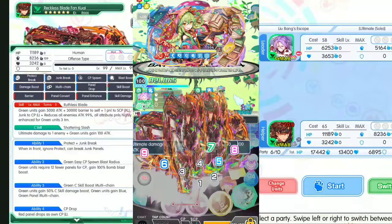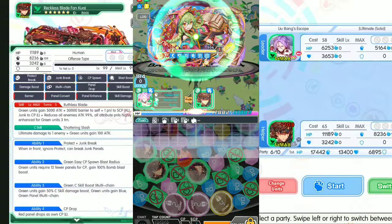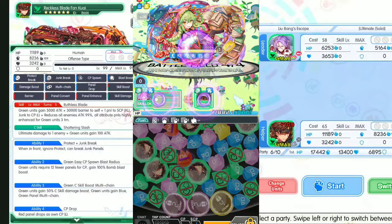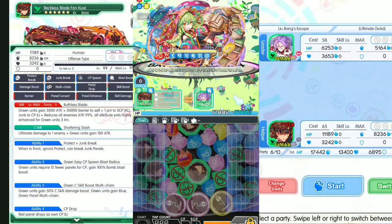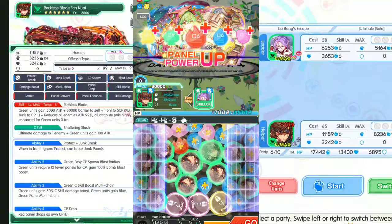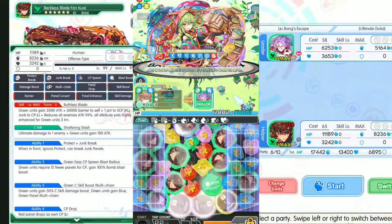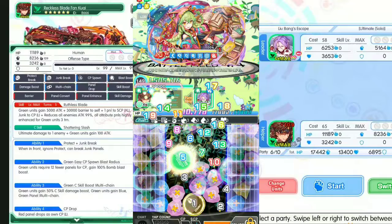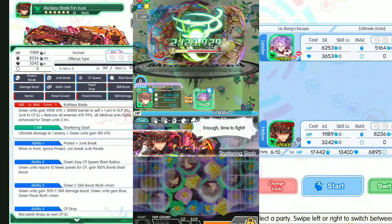One more lock to go — two more locks to go, one more tap to go. It's all filled out and this boss has the last HP to go. This is the last HP — we'll go for Fangkwai's skill: reduce all enemy attacks by 99%, and enhance most all panels for green units. Let's use the skill — boost attack, 30,000 barrier. The bomb blast clears the lock panels. The glowing CP is a bomb — two bombs. The boss is down! With the Fangkwai skill all the panels are boosted.